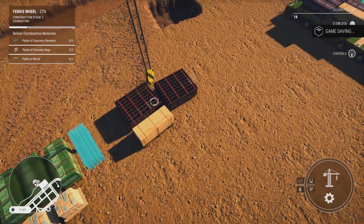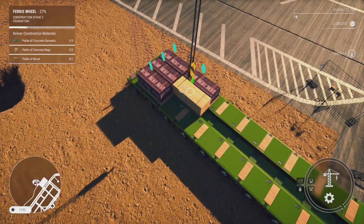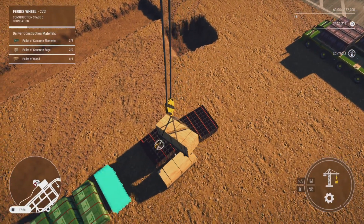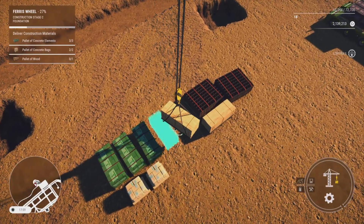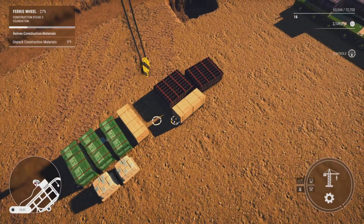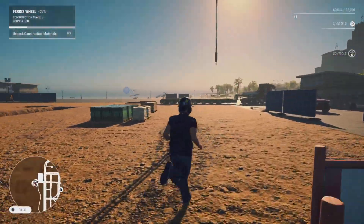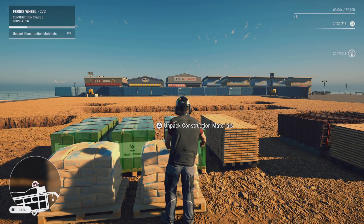Now our last item is the stack of timber. We'll pick it up and swing across, lowering it straight down and trying not to make it swing too much. Once placed, it's asking us to unpack the material. We'll move the hook out of the way, jump out of the tower crane, and run around to the first stack of material. By holding the triangle button down we'll unpack it.